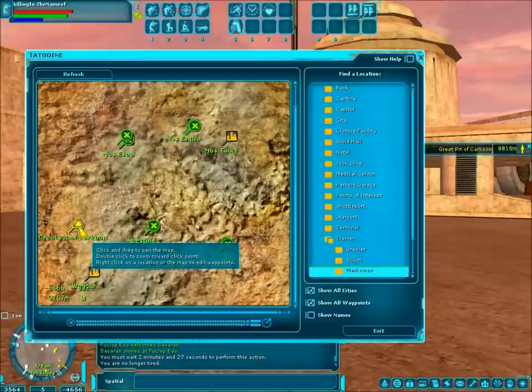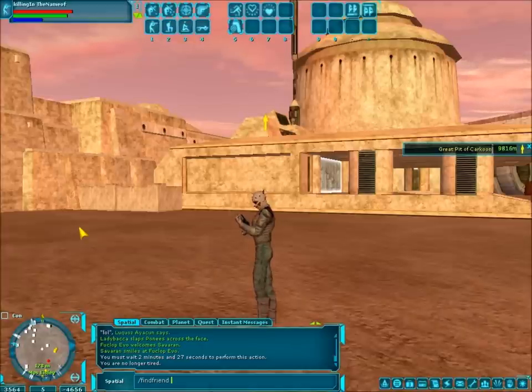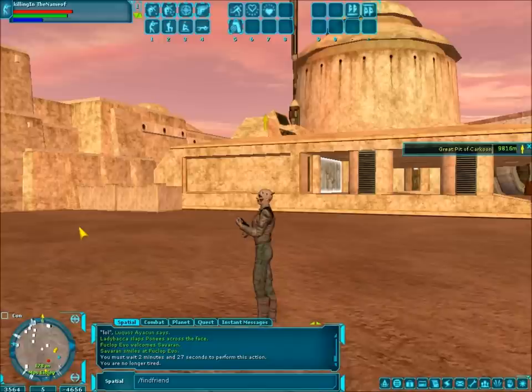The waypoint system isn't just for points of interest. You can do this with friends on your friends list — you can find where they are. If you're on their friends list, it'll give you a waypoint showing their exact location. No more typing 'where are you, man?' and getting 'I'm by the big box.' Instead, you type /findfriend and then the name, hit enter, and if the name's right and you're on their friends list, it'll give you an exact waypoint — the exact location they were last at. Once it's made it doesn't update automatically; you have to keep typing /findfriend or clicking to update.